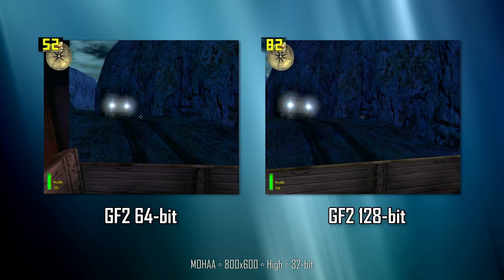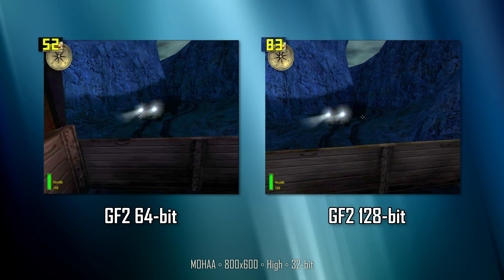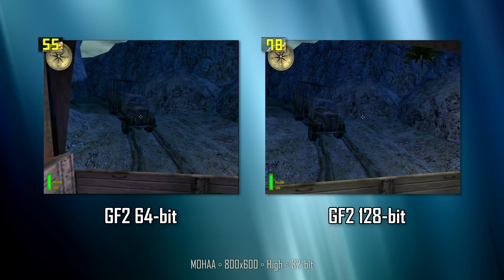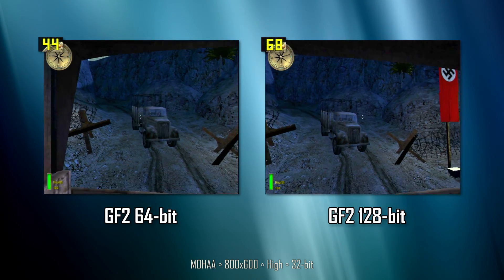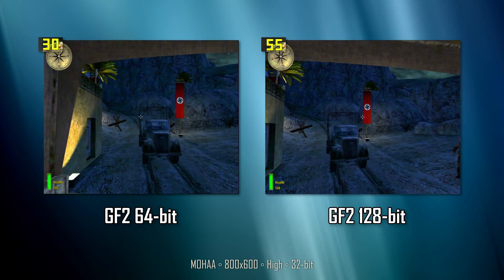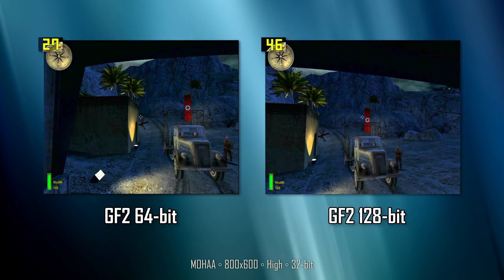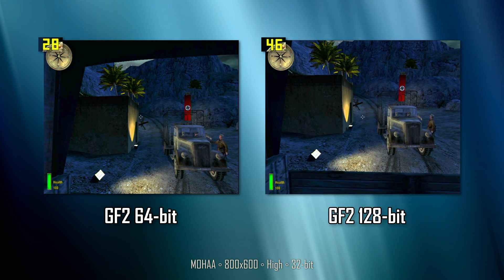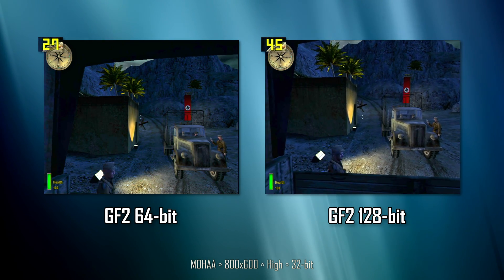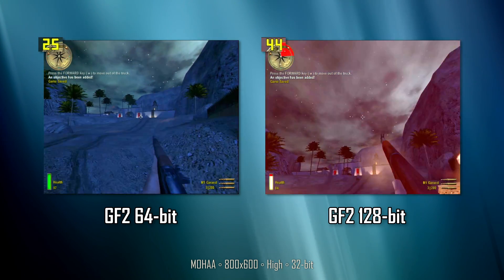Medal of Honor Allied Assault is a classic from 2001 and a game that runs on the Quake 3 engine. The intro is scripted, so we should have the same scene in both situations. The 128-bit card doesn't quite have double the performance, but it's not far — somewhere between 50 and 70 percent differences, just like the other games. I could say we have differences from 50 to 70 percent between the cards in most tests, which I think is a huge difference between two video cards with exactly the same name.